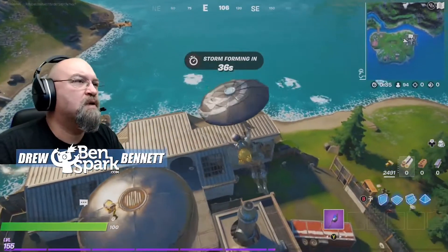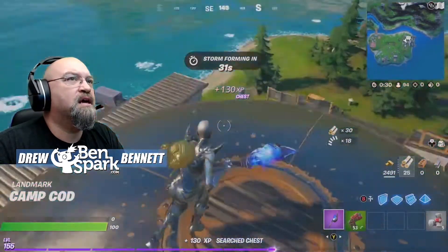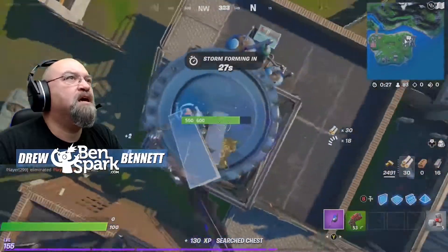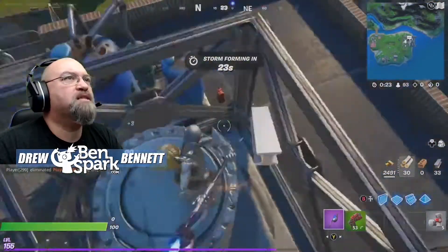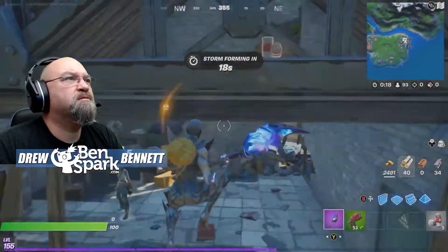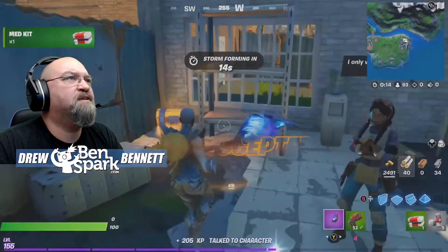If you want to start racking up the gold bars, one of the places that I like to land is Camp Cod. The reason why is that Jules is there. And with Jules, you can do three of those little quests real quickly. So catch up with Jules and start off with the crafting — get crafting materials.